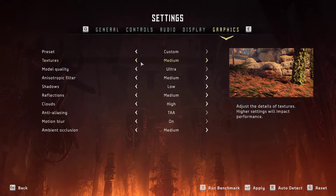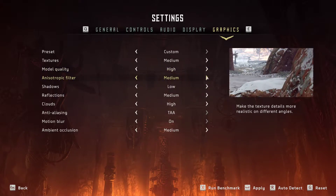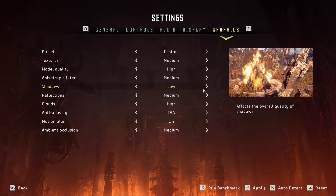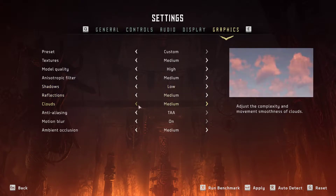Go with textures on medium. Model quality, go with high or ultra — I recommend going high. Filter, I would go with medium or low. Shadows, I recommend going with low. Now reflections, go with medium. Clouds, go high or medium.